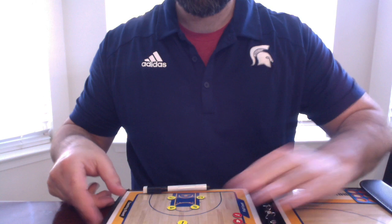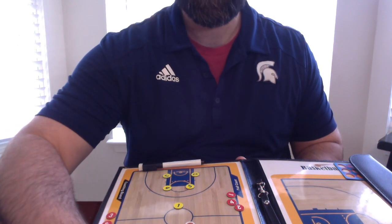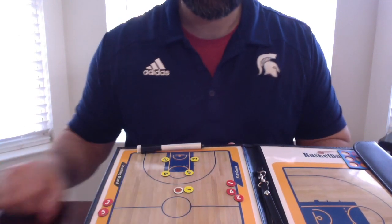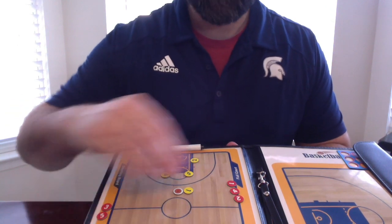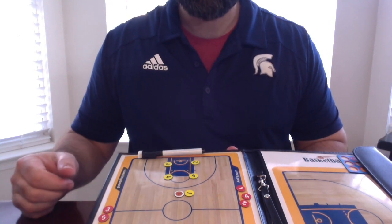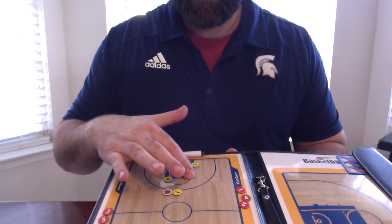Four-two-three. Let's get this set up. So here we are with our box set — we have one with the ball up top. You can call this 'Bulldog,' I'm taking it from one of the Georgia teams. You have your bigs up top: five and four down low, two and three. What we're going to have is one will start to dribble over.